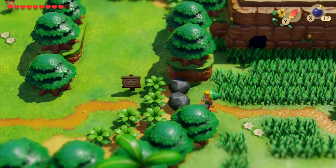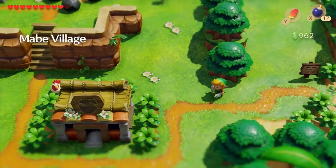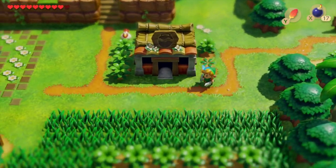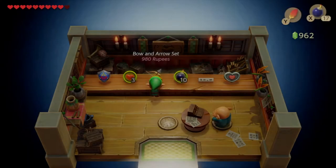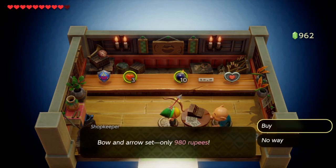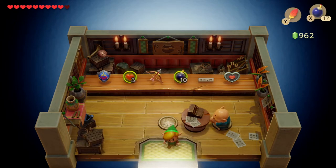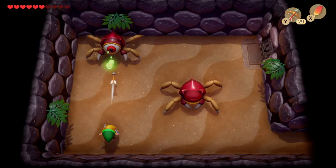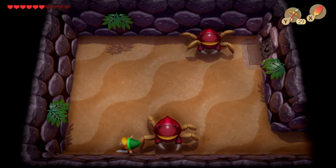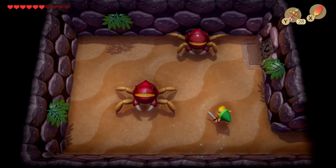You definitely need the bow and arrows to be able to finish it off. If you haven't got that already you need to head on back to Mabby Village and pick it up from the shop. You can try to steal it but it's probably better to buy it — you'll avoid having the thief status and avoid not being able to go back to the shop to buy stuff. Once you've got it, it's just the case of biding your time, getting in your shots and avoiding the one at the bottom.